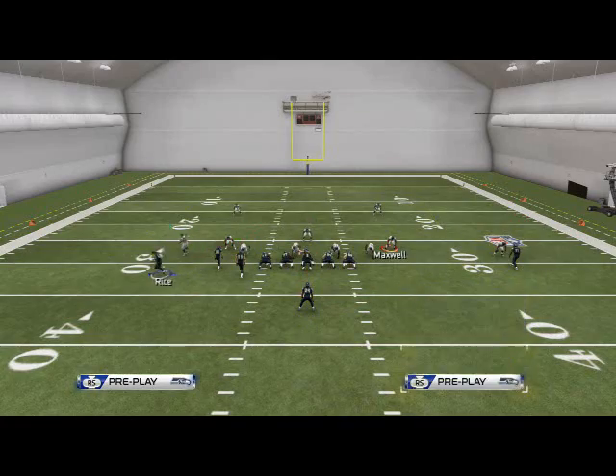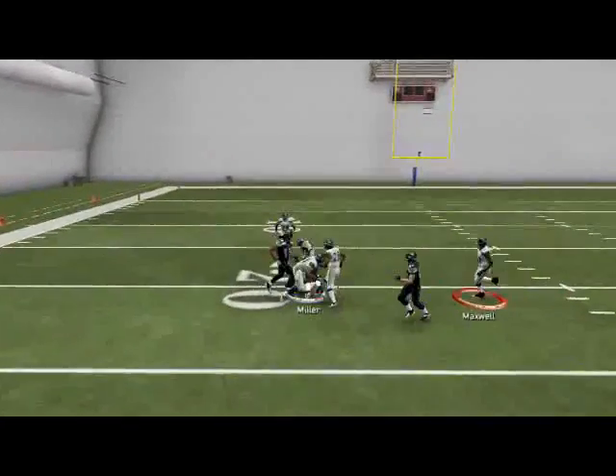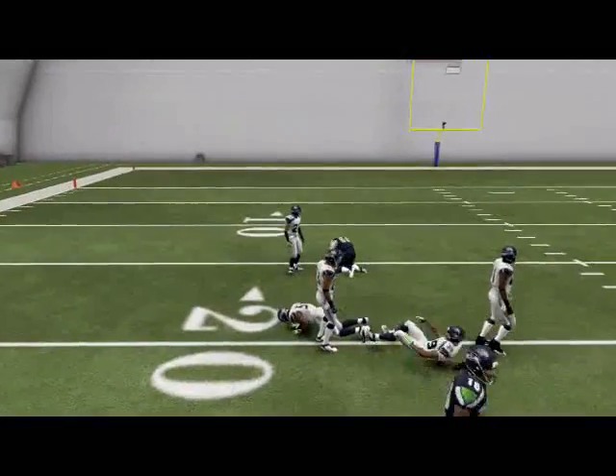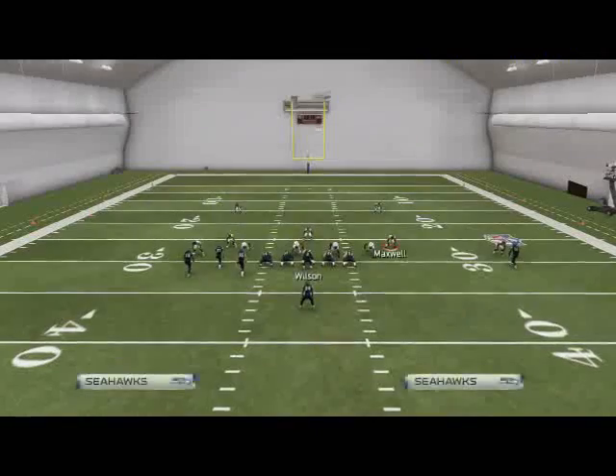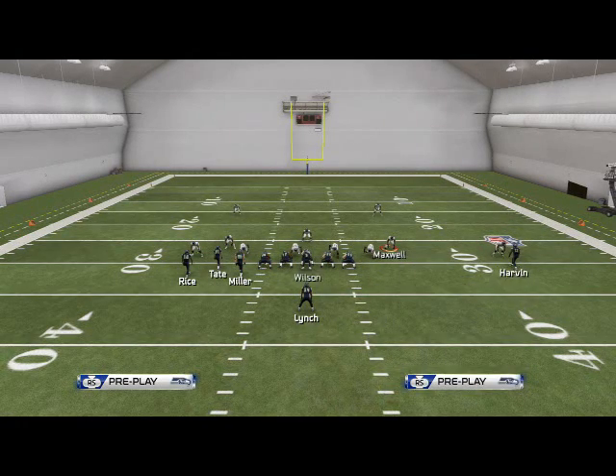Our second read on this play is going to be the snap throw to the wide trail route right before he snaps back in — very similar to the way we were running the verticals play. We need to look at that route very quickly, otherwise it's going to be user defended. You just need to make sure that route's not being user covered.